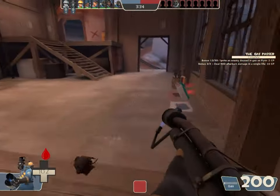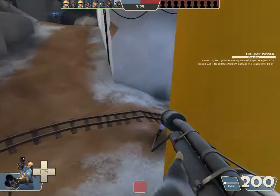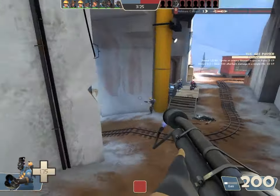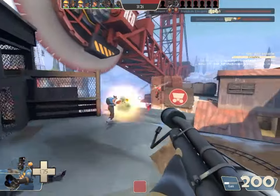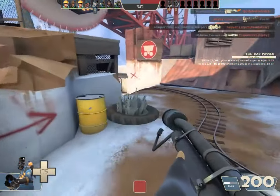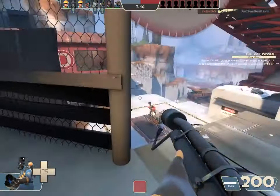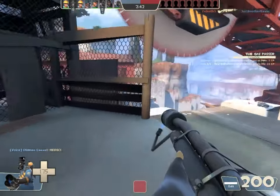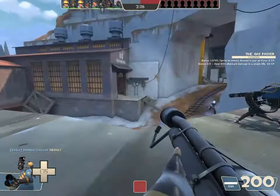I don't know why I did that — now I have to wait another 60 some odd seconds. Somebody's still burning. Didn't know that roof could be climbed on top of though — I like the new geometry. It's a Huntsman sniper. He's waiting for me to get in his sight line. Trying to bait him into wasting arrows.